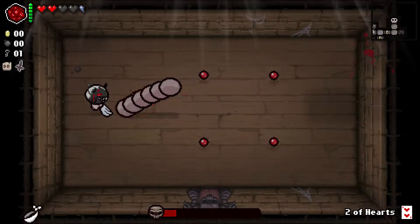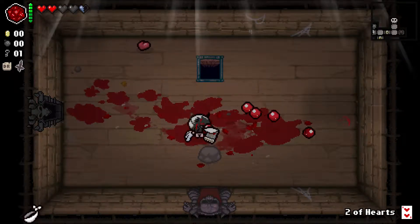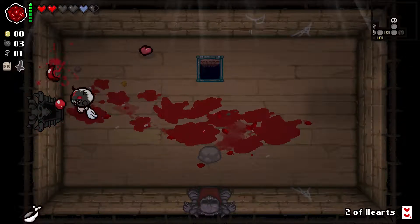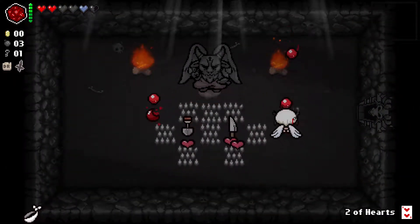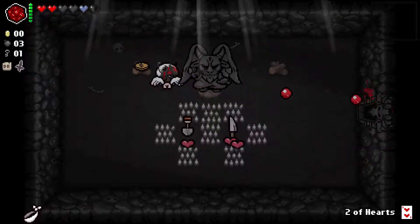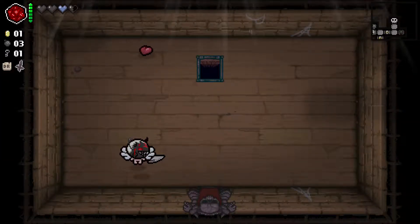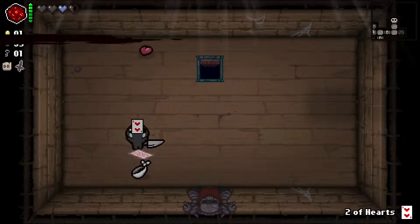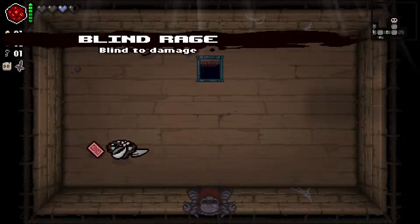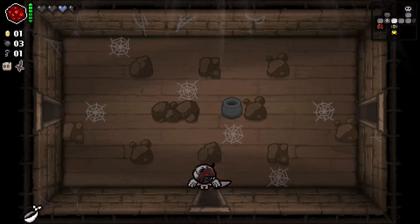What you do to break the game with the D20 is generate battery charges, then use them on consumables. Some consumables will reroll into chests, you open the chests and they produce more consumables, and you keep doing that until you eventually get everything possible. Thankfully the powerful runs continued as we entered the devil deal and got Mom's Knife, which complements the flight and Maw of the Void we already have, since charging Mom's Knife also charges Maw of the Void.